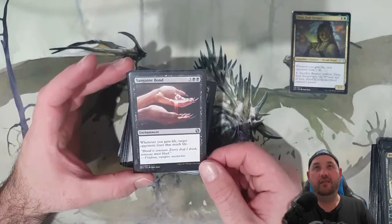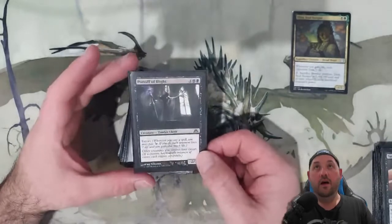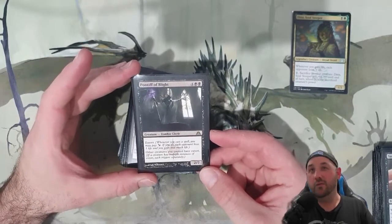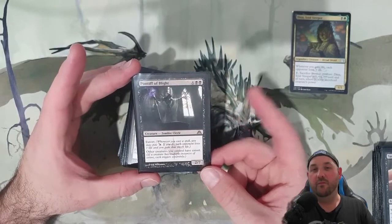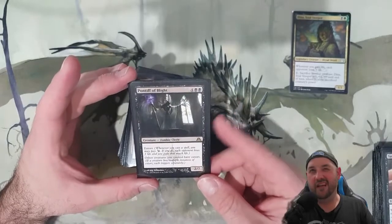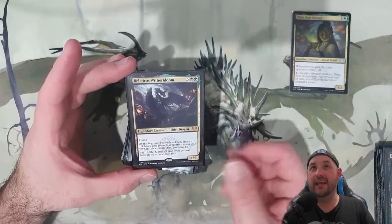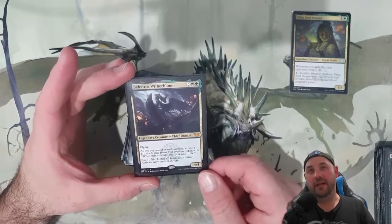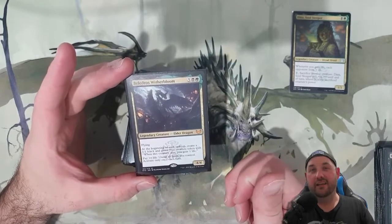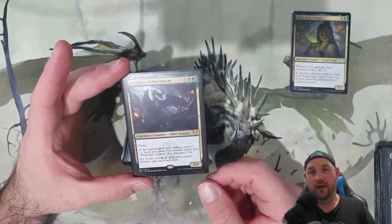Sanguine Bond — just to help with Dina. Whenever you gain life, opponents lose that much life. A lot of it will be increments of one, but it still adds up. Pontiff of Blight — here for extort. It gives all our other creatures extort, so we can really start hitting people's life totals, because each one will be separate triggers which will then trigger Dina. Belladress with the Broom — I think the most expensive card in the deck, seven mana 4/4 flying. At the beginning of each upkeep we get pests, which we can sacrifice to gain one life.